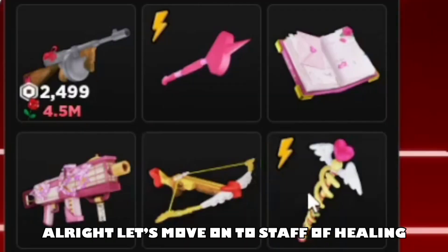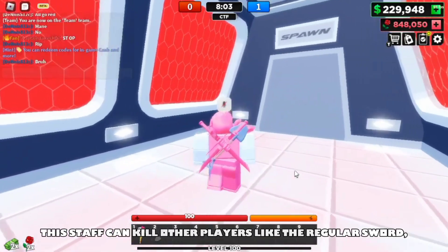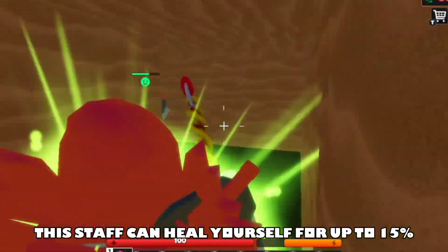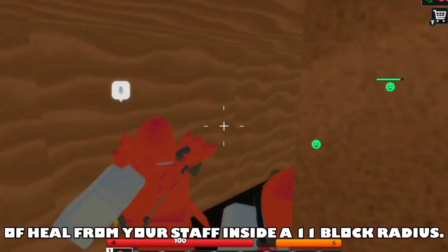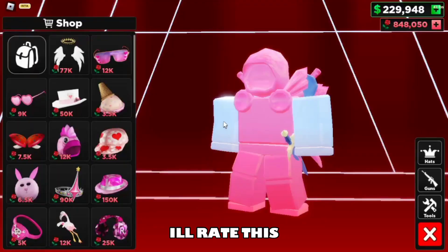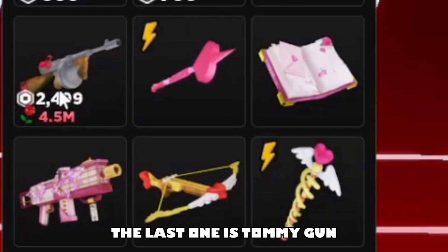Alright, let's move on to the Staff of Healing. This staff can kill other players like a regular sword, but it has a special ability — it can heal yourself for up to 15% while your teammate will receive 25% of kills from your staff, and it can also block 11 block waves. I'm gonna rate this a 6 out of 10.